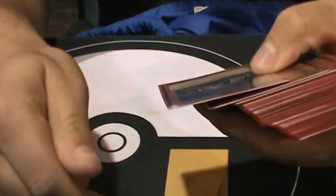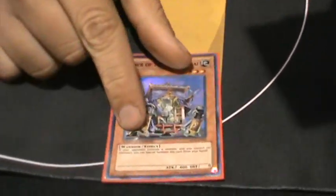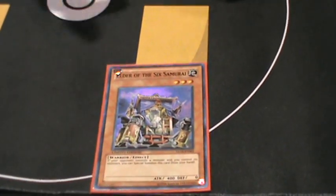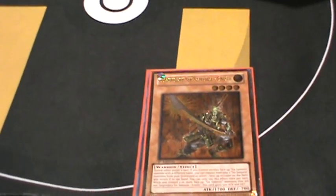It's a really similar build, pretty standard. One Elder — you don't really need more than one. He Special Summons; he's the cool guy, kind of like a Cyber Dragon but you only need one. One Anishi — he bounces. He's a Compulse on legs, pretty cool.